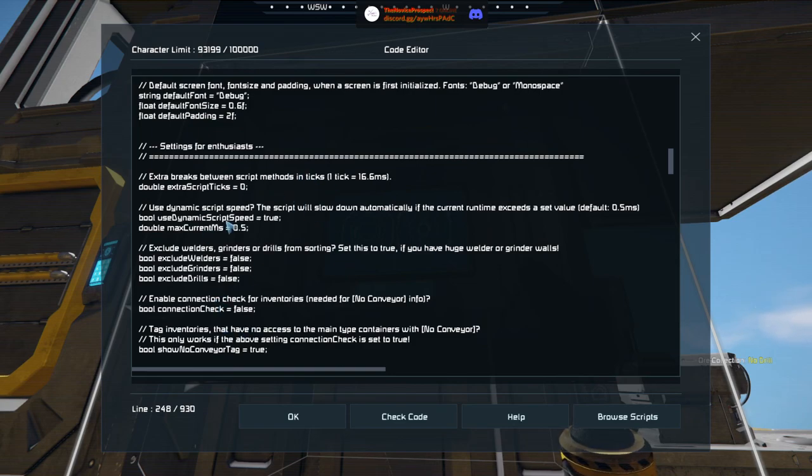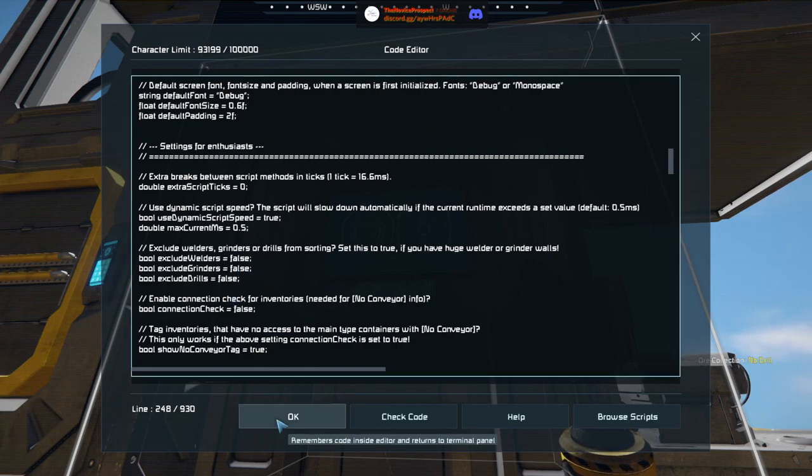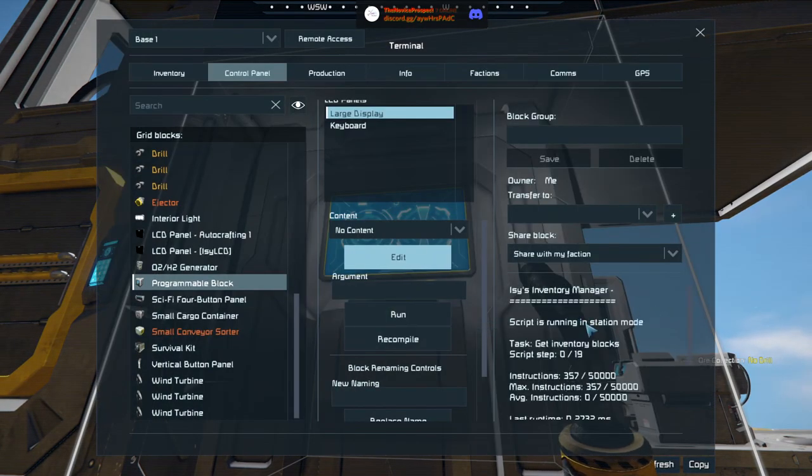The LCD panels - you can have one for just main, or one for inventory and warnings and performance. I just normally use the main monitor - that's enough for me. We don't have welder or grinder vaults so we don't need to worry about that. All we need to really do is hit OK once we're happy with the settings - and you'll see it doing its thing. Script is running in station mode - let's go.